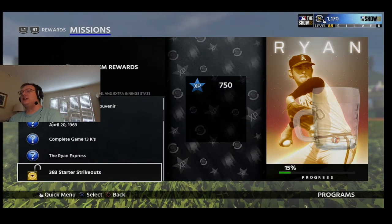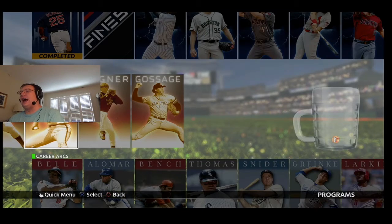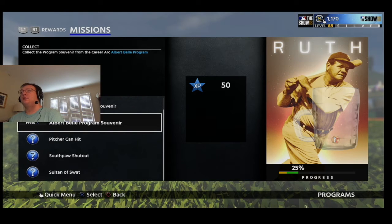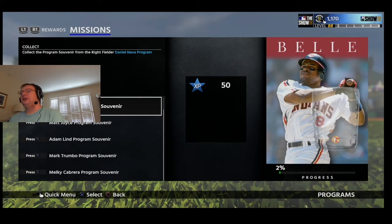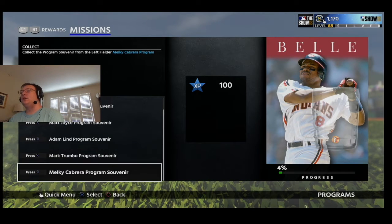In this year's game it was really strange how it was set up. There were career arcs. Just as an example with Babe Ruth, it says Billy Williams program souvenir and Albert Bell program souvenir. So you had to complete those. For Albert Bell you had to complete the Daniel Nava program souvenir, Matt Joyce program souvenir, Adam Lynn program souvenir, Trumbo, and the Melky Cabrera program souvenir.